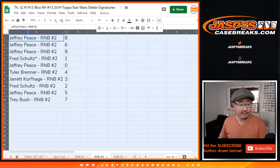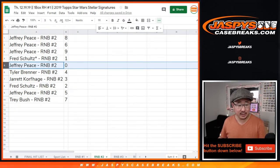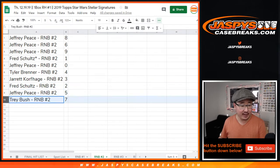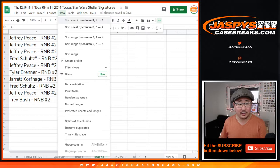So Jeff for number block two, you have eight, six, nine. Fred with one, Jeff with zero — you'll get any and all redemptions if the number block two spot lands in that specific spot. Tyler with four, Jared with three, Fred with two, Jeff with five, and Trey with seven. Let's order these numerically, sort by column B.